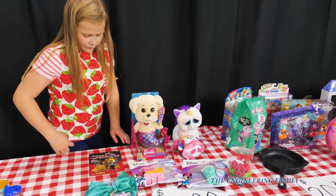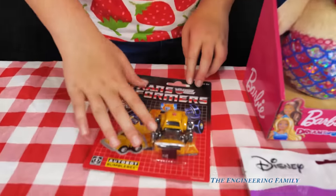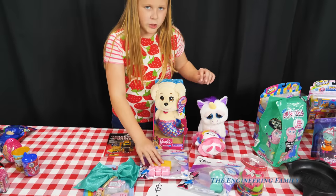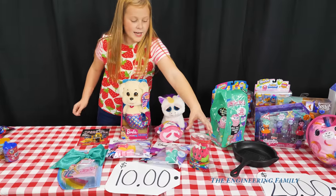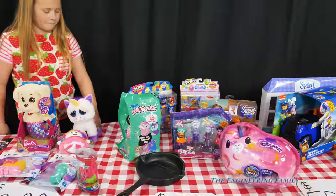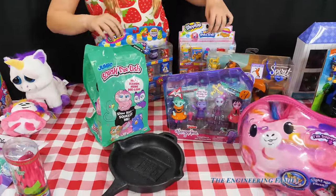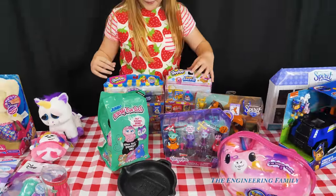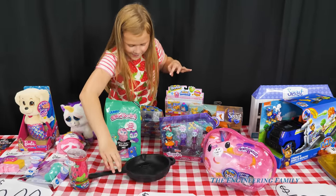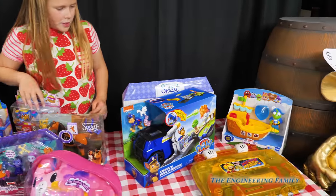Here are the ten dollar items. We have Bumblebee, a Transformer. We have a Jojo bow. We have two Minnie Mouse squishies, a Whippersnipper with watermelon. And over here is our twenty dollars — two Shopkins are my favorite. A Jumbo Squishy, a fake frying pan. And a Pikmi Pops, Jelly Dreams.